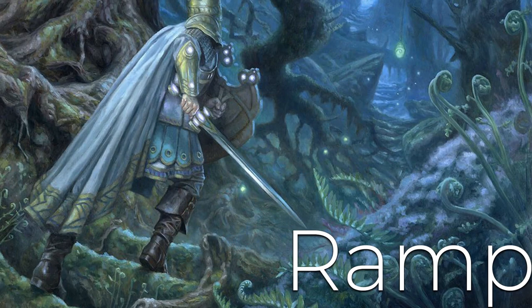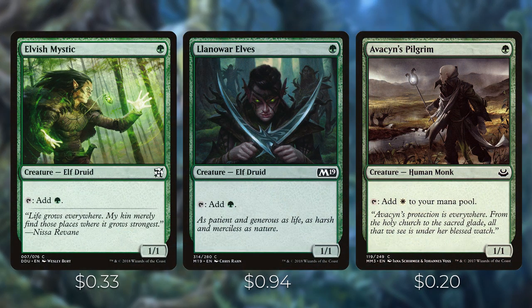Let's start by talking about all the ramp we include. We want to focus on one converted mana cost ramp as our priority, since Siona costs three mana and we want to get her down as quickly as possible. As a more Voltron/aggro strategy, we want to start turning our creature sideways quickly. Aggro strategies tend to be the hardest to pull off in a four-player game, so we want to get the ball rolling fast. First up: Elvish Mystic and Llanowar Elves — both one green, tapping to add a green to your mana pool. Avacyn's Pilgrim is the same except it taps to add white.